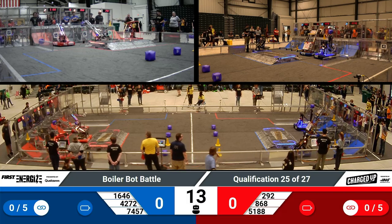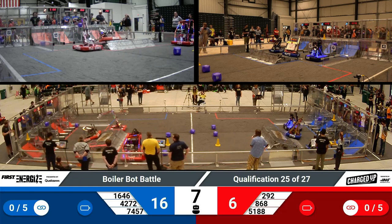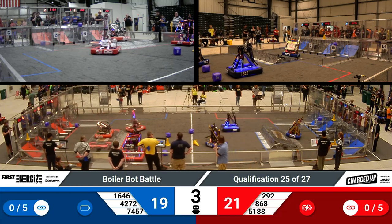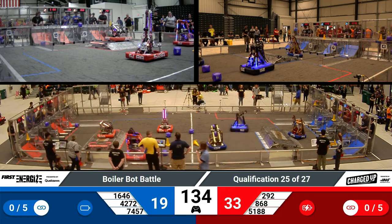You want to pay attention to those robots starting in the center of their alliance area — those are the ones that will probably move forward and then balance at the end of the time on top of their charge station. 868 able to successfully do that, getting lots of points for their alliance. 4272 just shy, but both of their alliance partners were able to exit the area, getting those movement points only available during the autonomous period.